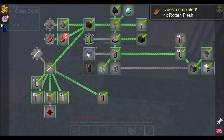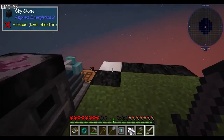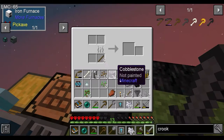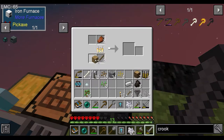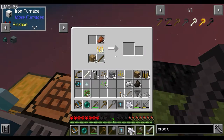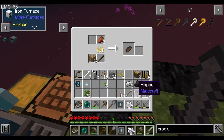We finally have the four rotten flesh completed. It's 2,300. And I know it wants us to do something specific with it, but cooking it is so much better. This is the other upside of the iron furnace - we can actually have two things loaded in to be cooked at a time, and two fuel sources available at a time.